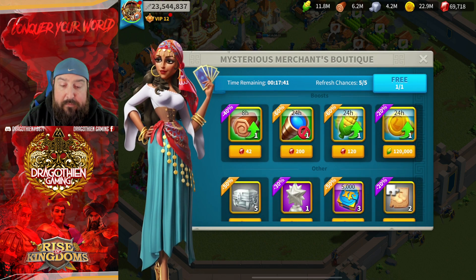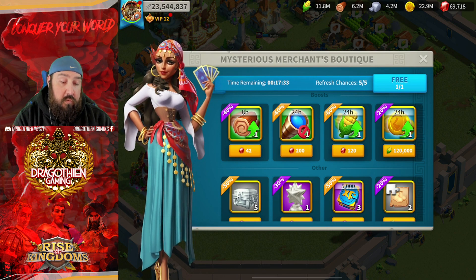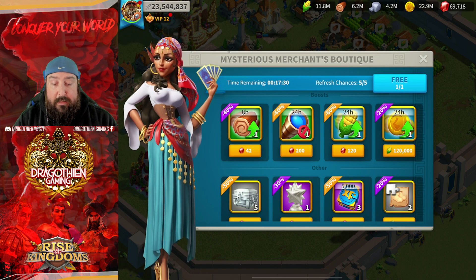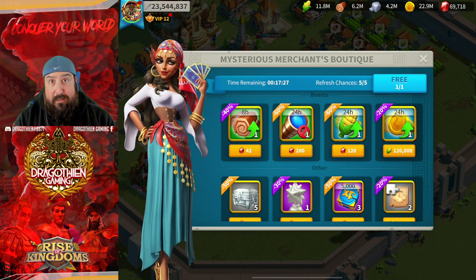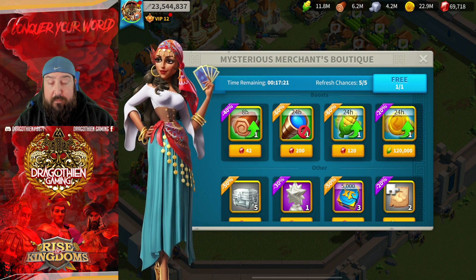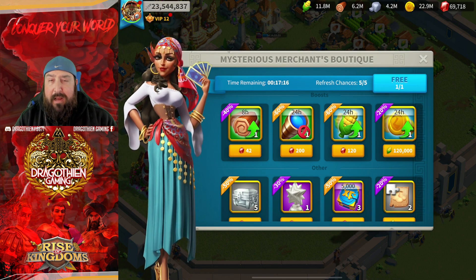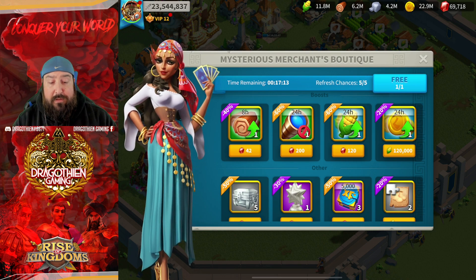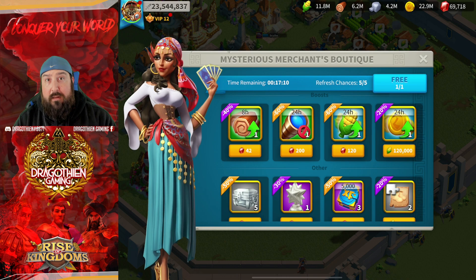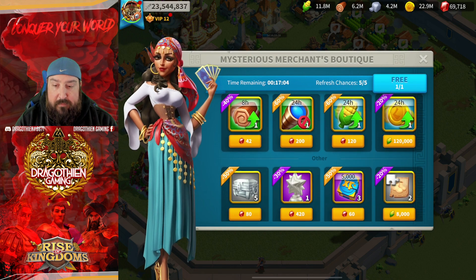We tapped the five-minute building speed up and sure enough the 60-minute went up. Now we have an 80% discount on six hours of training speed ups at 145 gems — that's incredible. Same thing with the universals: 10 hours for 480 gems — absolutely buying that. On the boost line, if you're short on anti-reconnaissance, food boost, wood boost, or similar, you can use this same method to maximize discounts on those items too.